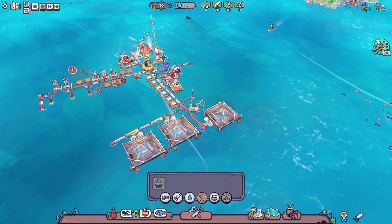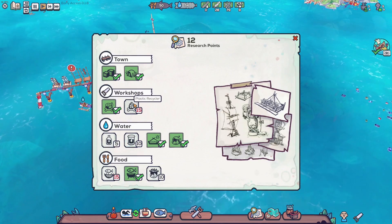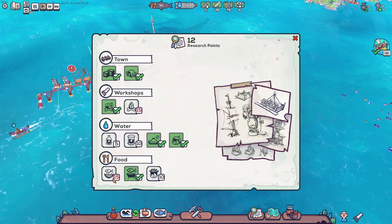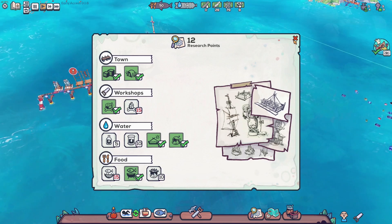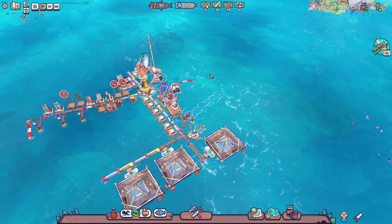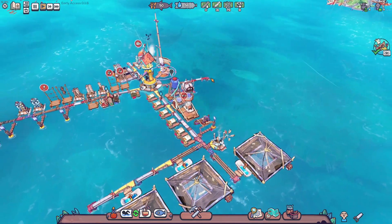I'm curious. For research we have the plastic recycler, small water container, water container, fishing hut, and a food truck. Cool, we'll probably get those next time. Food is being made, fantastic.